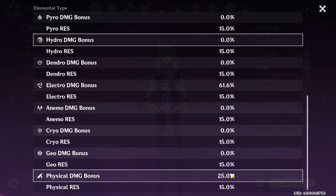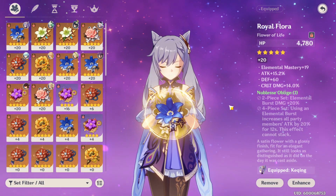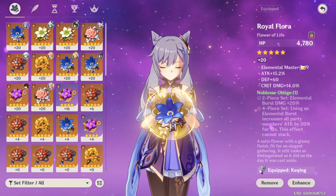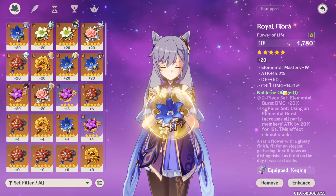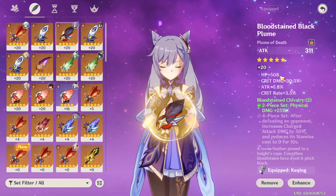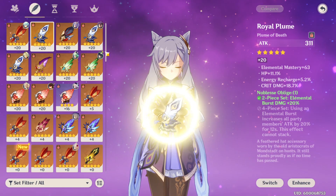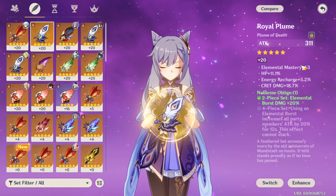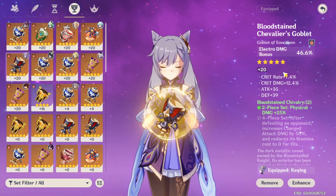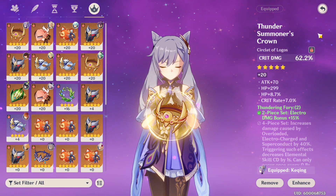I didn't really want the physical damage — that's just how the pieces came out. I was running the Noble set on her, but then I got a better piece and it became a physical damage set. So the substats include: elemental mastery 19, 15% attack, 14% crit damage — a really nice piece. Another piece has crit damage 30, attack percent, and crit rate — really nice. The current setup has physical damage, attack percent, crit damage, crit rate, attack, electro damage bonus, crit rate, crit damage, attack, and a crit damage head piece with attack and crit rate.